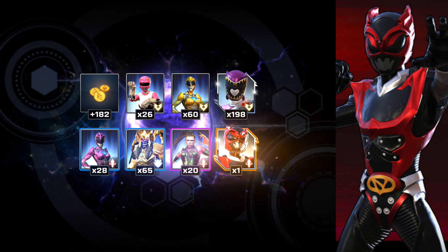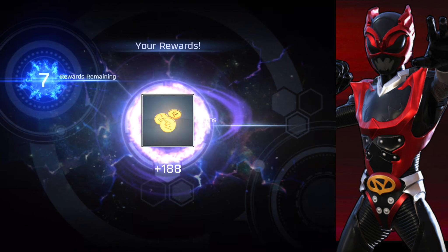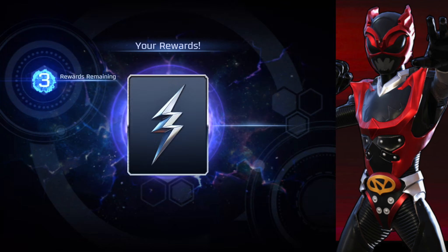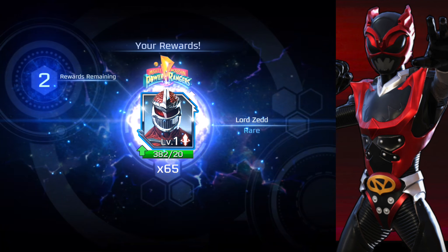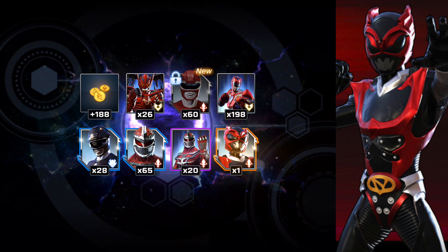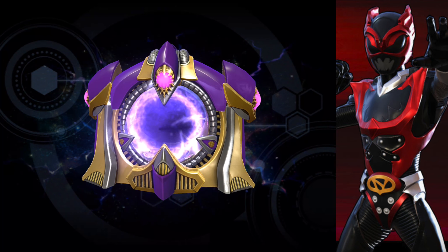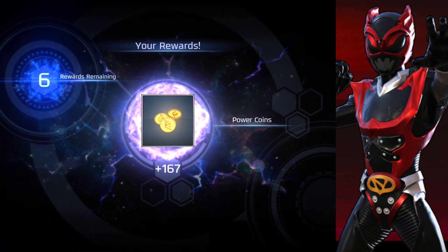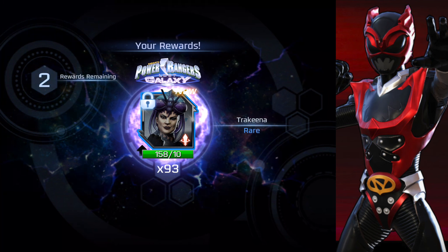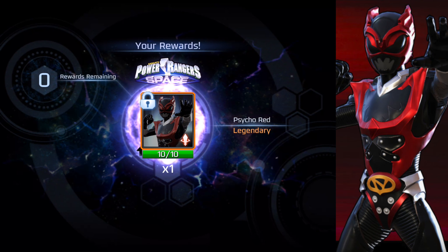Next box looks like it has another legendary — another 60 Jason Lee Scott, so I'll be able to take him up quite a bit. Oh, another Psycho Red for the leader again. I just want one for the assist slot... and there we go — we actually got him! Psycho Red Ranger assist is now unlocked, plus some more Trekina and 20 Snide.